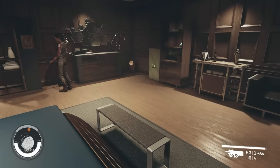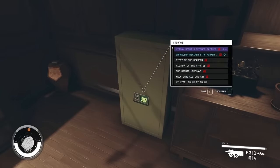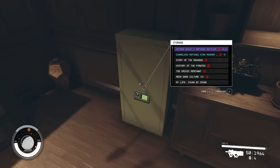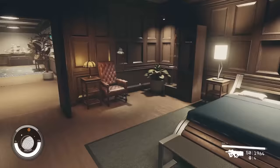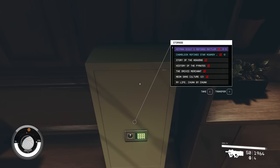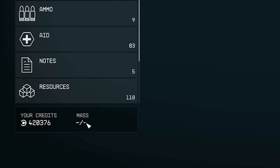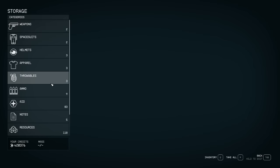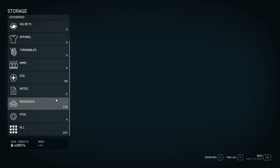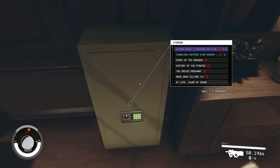Tip number one: your best friend for dealing with your inventory early on before you have more space elsewhere is going to be your safe in your room in the lodge. This is the room that you get really early on when you join the Explorers. You come into your room and right back in the corner is a safe. The reason this is so incredibly useful is it is infinite storage — you cannot fill it up. It shows mass dash out of dash, so I keep dumping things in here. The downside is you won't have access to this storage when you're on another planet. This is kind of your deep storage, your cold storage. You put things here when it's something you want to hold on to but won't need anytime soon.